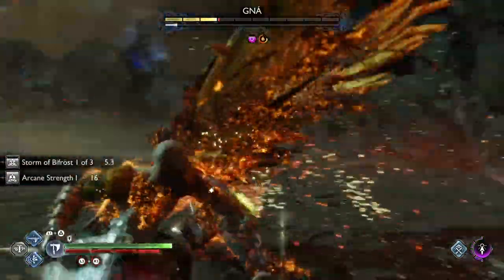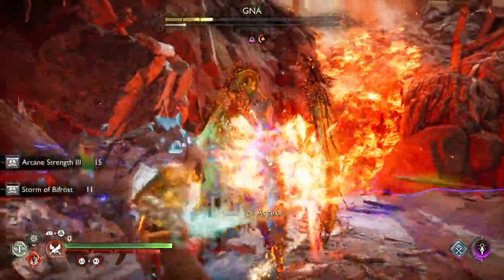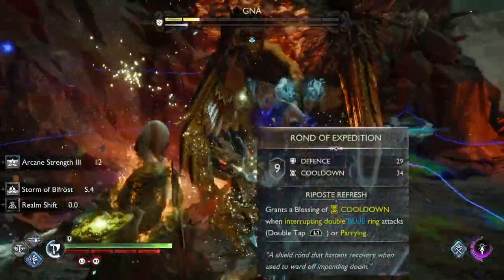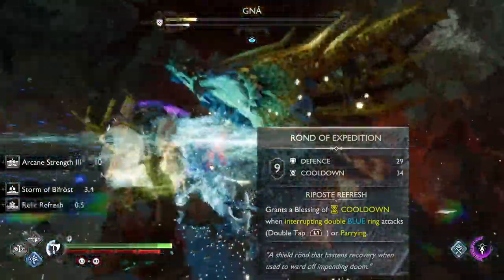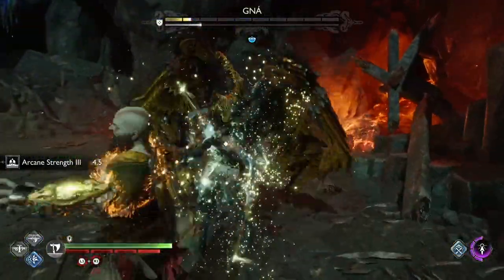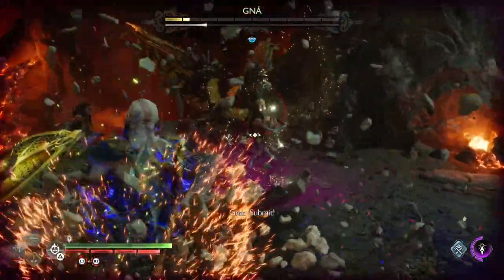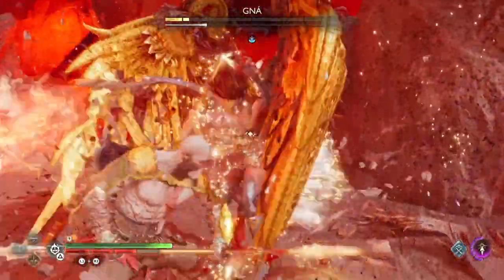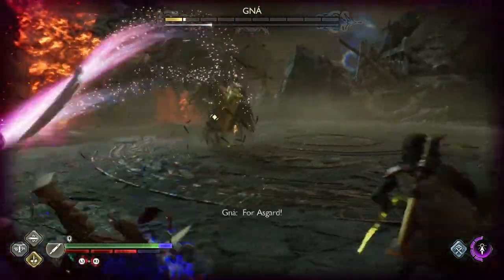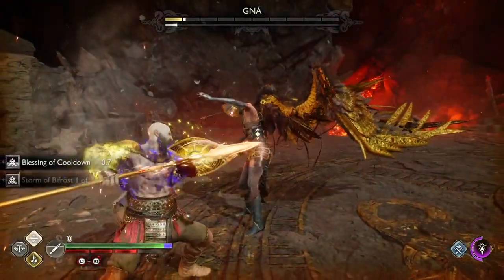For stats the highest priority is obviously cooldown, with Luck and Runic as secondary. For Axe and Spear handles, choose whatever has relevant stats and suits your playstyle the most. Dauntless Shield is pretty much non-negotiable, and the shield upgrade has to be the Rond of Expedition. For enchantments, the Bifrost Storm enchantment is absolutely great, and if you follow my suggestions and use Hilt of Hothund, Emblem of Nine Realms will give a lot of value as well. Since cooldown is the main parameter, the Asgardian enchantment set is a must-have. For the second set I would suggest either the Vanaheim set or the Midgard set, and the last slot is filled with whatever you want.